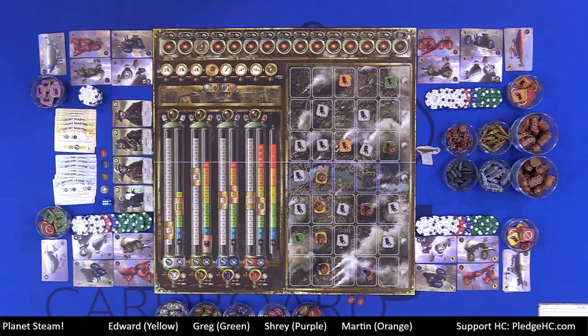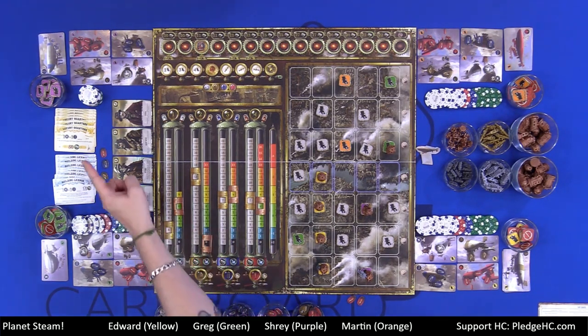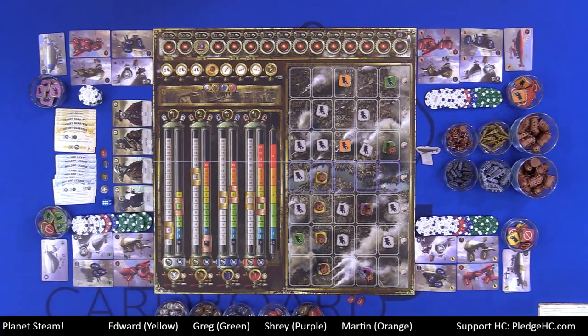That's how you play Planet Steam. Any questions? I double-checked it — the player aid is correct. The luxury quarter cards have a misprint, so follow the player aid. Starting quantities on the tracks are six, nine, eight, and 14. We start with seven building licenses and six luxury quarters.